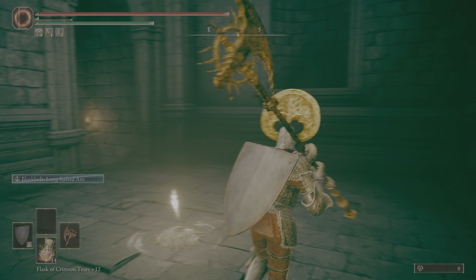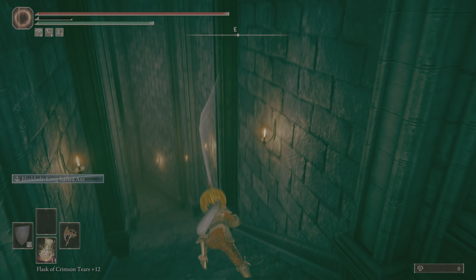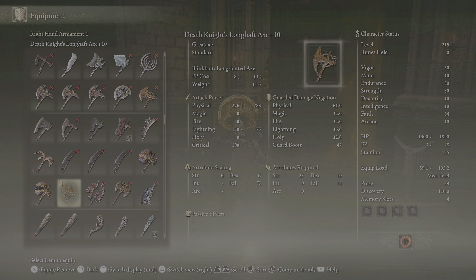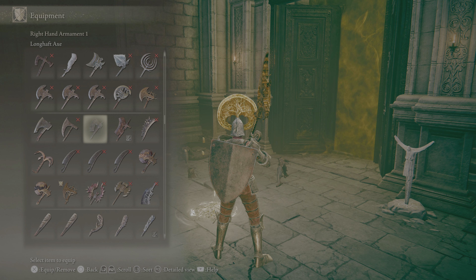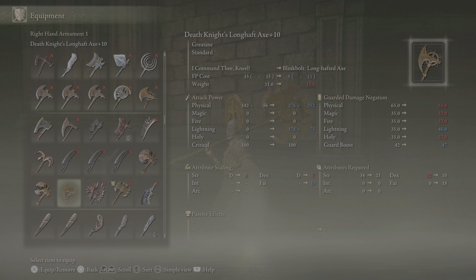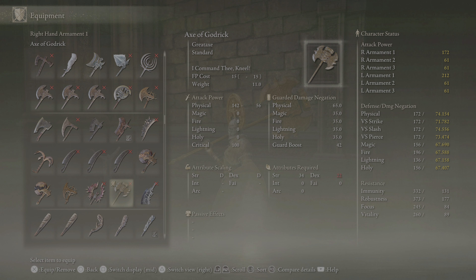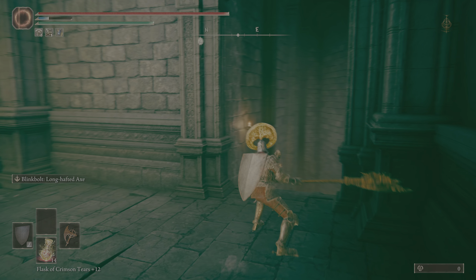It looks to be competing for longest axe, or maybe second longest. That whole time that you're invisible, I don't think you get iframes during the jump though. It's also really expensive to use the jump part. By the way, it's really funny if you don't have FP for this weapon art — turns out you're just actually just running. I think the weapon is good, but I honestly think it is probably worse than just using other weapon arts or other great axes. There is no lightning-specific great axe other than this, but you could just infuse one and it would probably come out to a similar stat range.